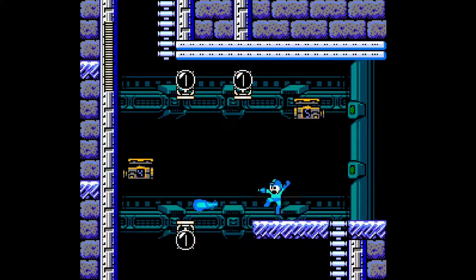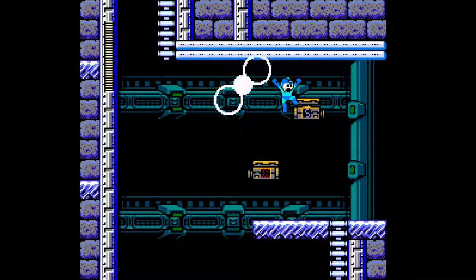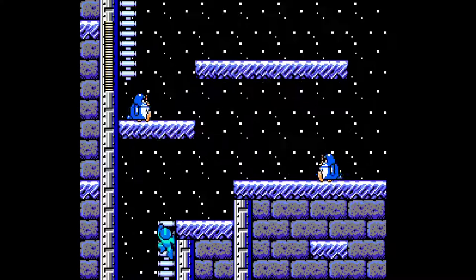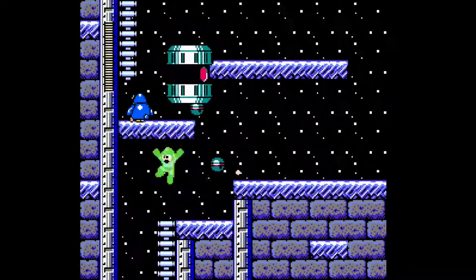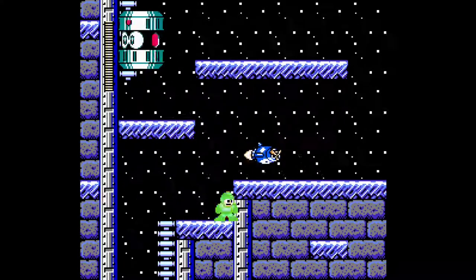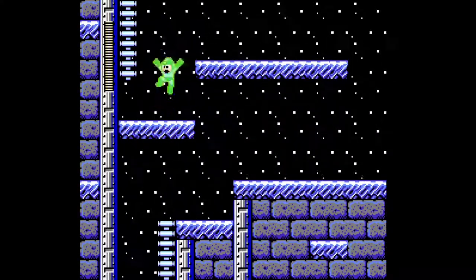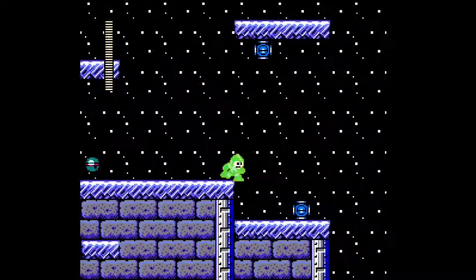We can't walk to the right — what do we do here? Oh, I see, this is interesting. We need to activate these as we go along. We need to see some clever usage here with the traveling platforms — oh my goodness! You can actually just jump up here. Wow, I felt for sure I could not jump up there like that.